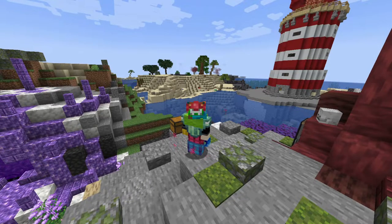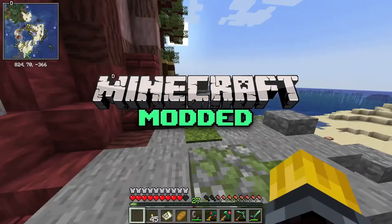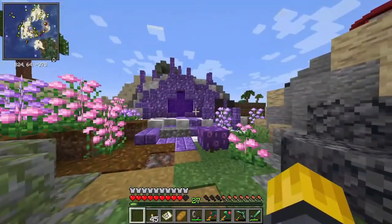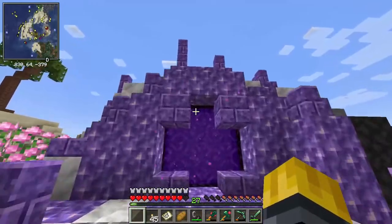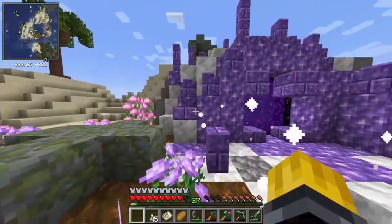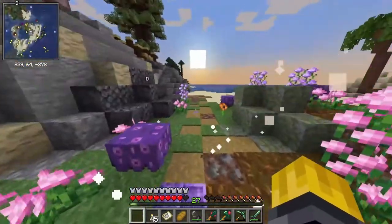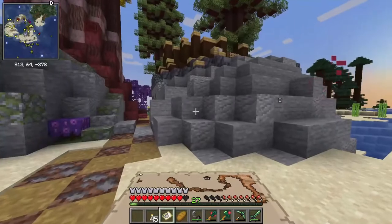Hello everybody, it's Beard Boy OG here, and welcome back to another episode of Modded Minecraft Survival. In the previous episode of the modded let's play, we built ourselves this magical, mystical, amethystical nether portal, which we had a decent spawn for — something we can work with, something that's not mob-filled. So we have a decent amount we can do with our nether, but today is going to be a little bit different.